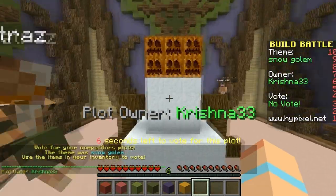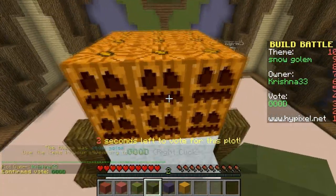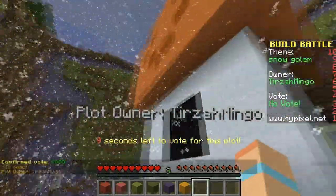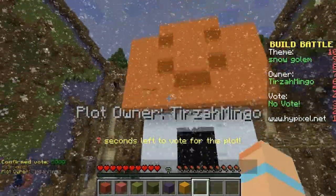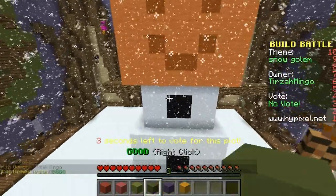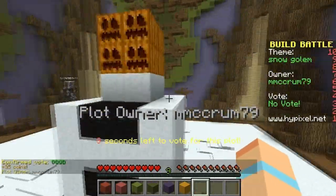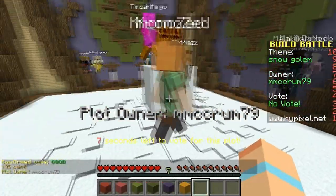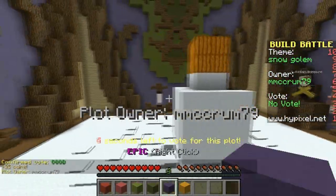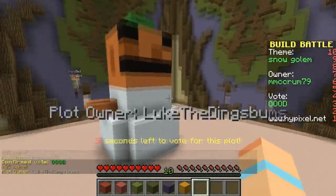Now let's check out your guys' snow golems. Oh that's really cute, I like it — he's got many faces! That would scare me. If Mittens had that many faces it'd be terrifying. Why did I not think of making it snow? This is really adorable, I really like this. It's awesome — I should have made it snow, I didn't think in time. Why have you guys got so many faces? It kind of scares me. This is really cute, I'm gonna give this a good as well. Really good use of snow.